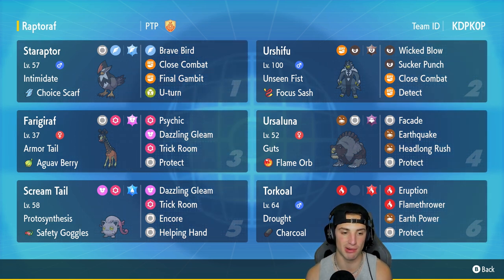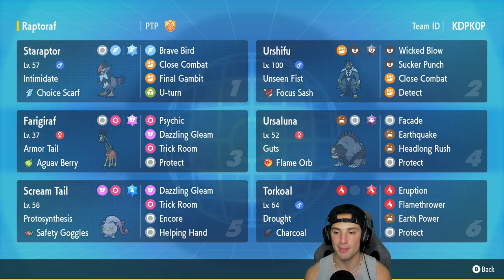In our third slot is the lovely giraffe - we got Frigoraf with Armor Tail and the Guaf Berry, rocking Psychic, Dazzling Gleam, Trick Room, and Protect. Ursuluna is in our fourth slot and once it's in Trick Room it's a deadly Pokemon with Guts. Flame Orb makes its damage go crazy with a moveset of Facade, Earthquake, Headlong Rush, and Protect.